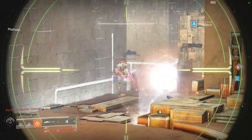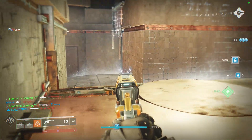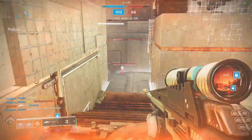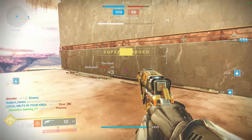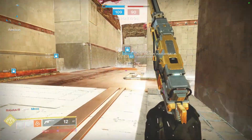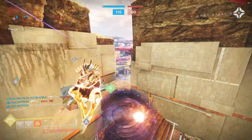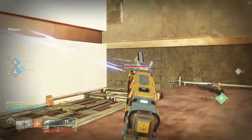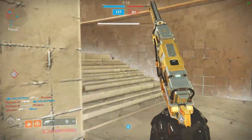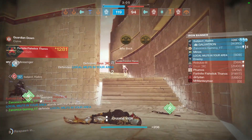For PvE, I feel like you're going to be looking for fluted barrel, tactical mag to increase the mag size a little bit, and you're going to want to run either surplus, auto-loading holster, or lead from gold. I personally recommend either auto-loading holster or surplus. Auto-loading holster means you don't have to worry about reloading, though this weapon still has a decent reload speed anyway. For the last column it has wellspring, demolitionist, thresh, multi-kill clip, opening shot, and frenzy.